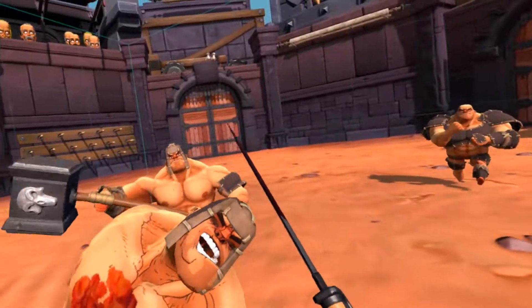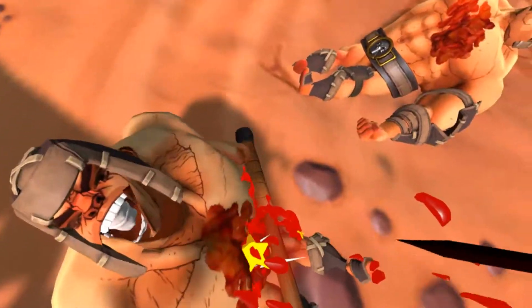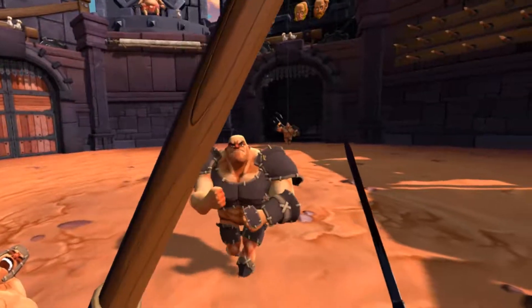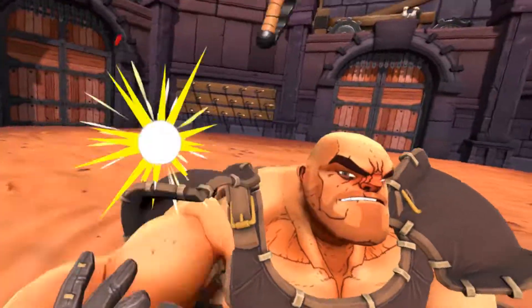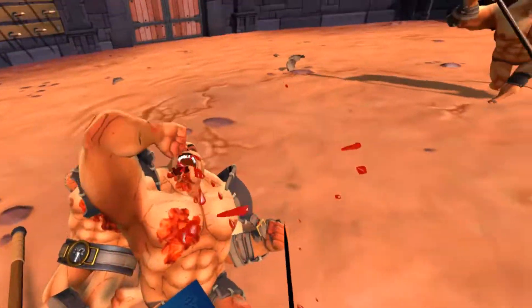Alright, he's dead. Use that guy as a bit of a shield. Come on, sword! Alright. Let's throw this at this guy — try to stab him in the stomach if I can. There we go.